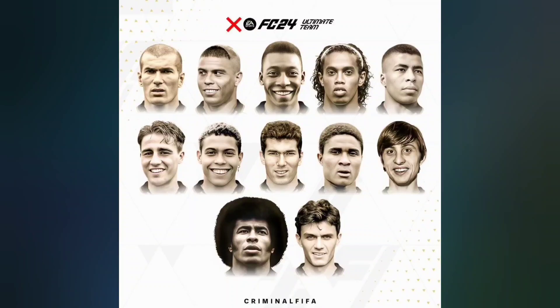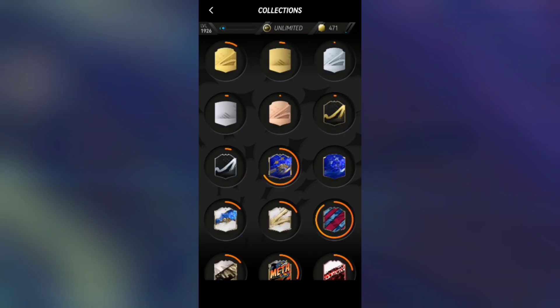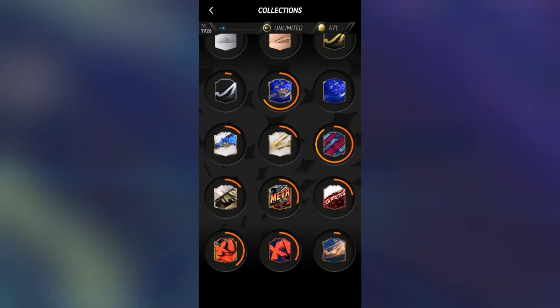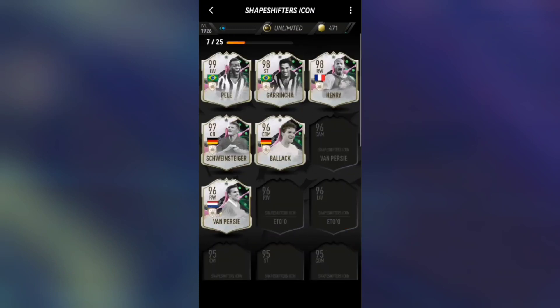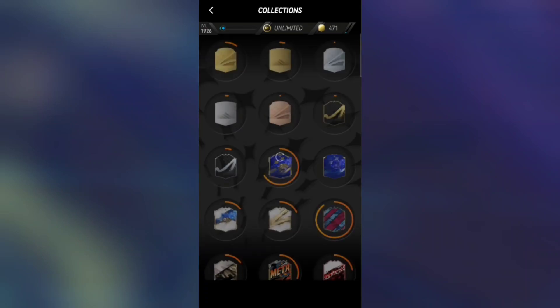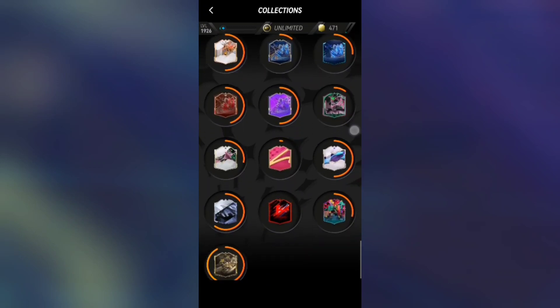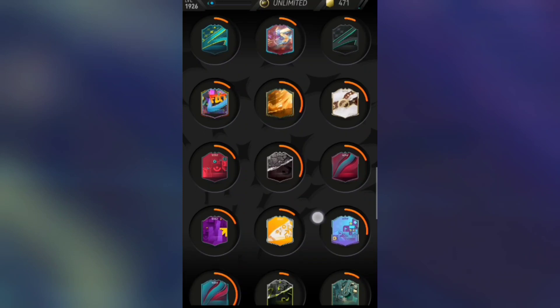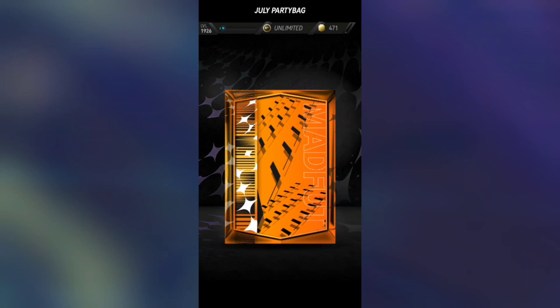Why are there so many icons? There could be over 10 types of icons in this FIFA. Let me count: Team of the Year icon, normal icon, World Cup icon, Footie Birthday icon, Trophy Titan icon, Shapeshifter icon, and the Over Star icon. In total, that's seven icon types. Still a lot — I thought there were more.